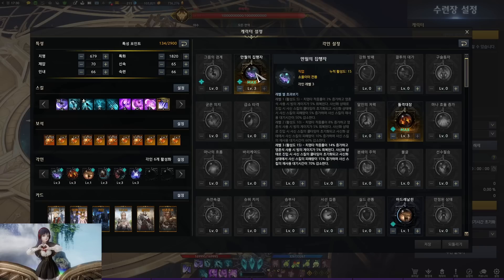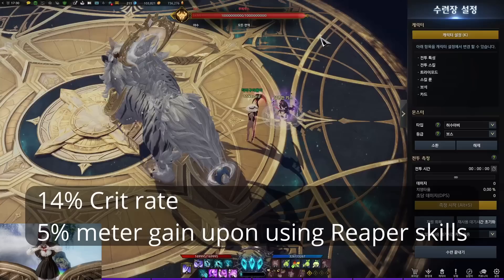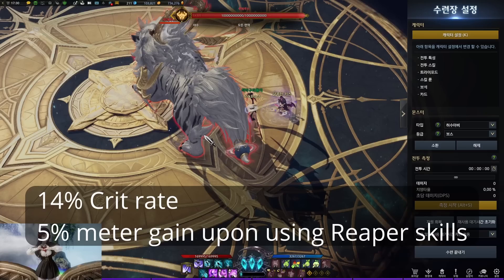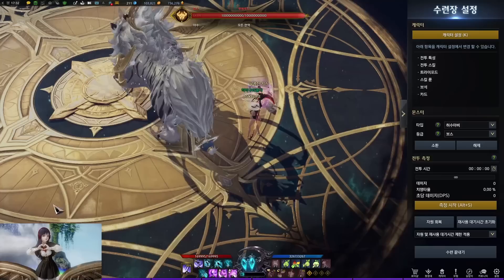Let me talk about the class engraving for the spec build. First, it increases your crit rate by 14% all the time. Also, do you remember that the pink skill only gave you meter when it landed? With this class engraving, whenever you use the skill it gives you a meter, and also when it lands it gives you a meter again — so basically double. You'll see it increases like that, and then when it lands, it increases more.